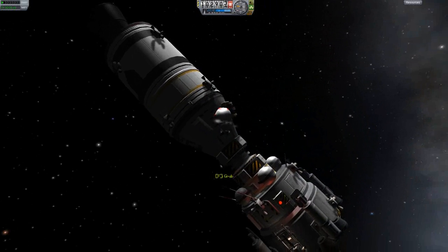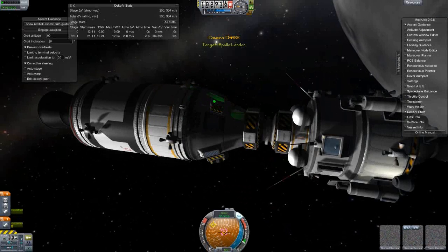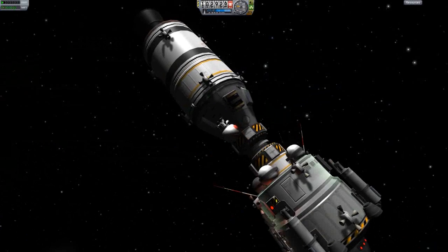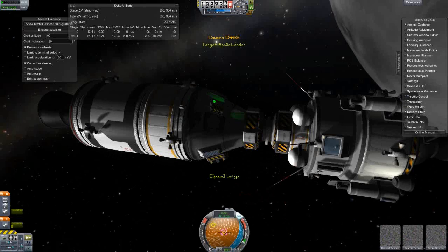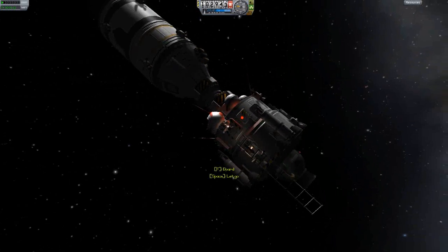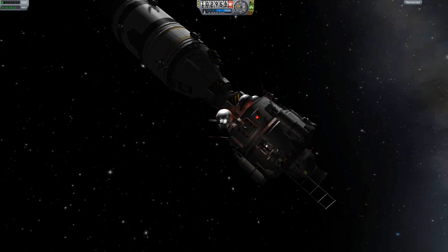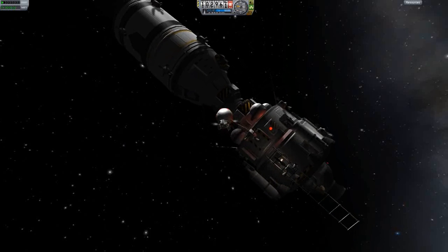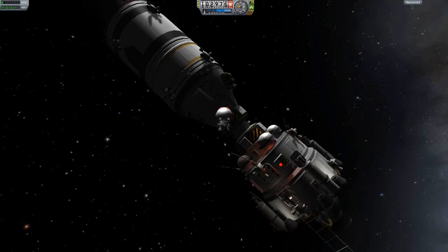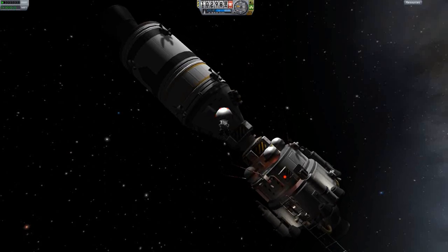So what I did instead was use RCS to push myself and circularize the orbit. From there I only had to switch control to the service module and come in for docking. I also did a proper rendezvous burn with the service module, but on that one I was also extremely low on fuel. Thankfully I had a lot of RCS left in the tanks, and with that everything worked.